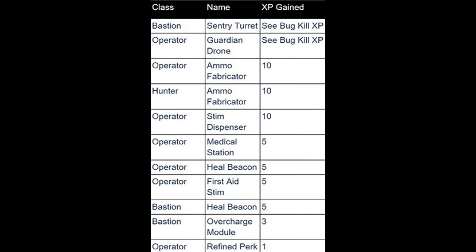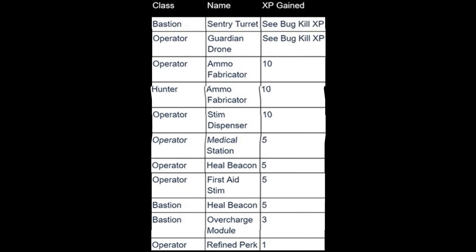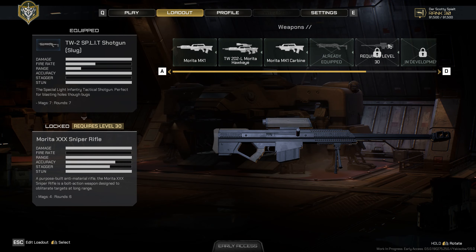Neues Gameplay – Waffen: Das Morata-Scharfschützengewehr, auch als Triple-X-Scharfschützengewehr bezeichnet, ist ein leistungsstarkes Scharfschützengewehr für den Hunter. Die W2 Special Light Infantry Tactical, kurz SPLIT-Schrotflinte, kommt in drei Varianten: für den Supporter eine Pump-Action-Backshot für mittlere Entfernung, für den Hunter eine Pump-Action-Slug für größere Entfernung, und für den Bastion Trooper eine vollautomatische Schrotflinte für kürzere Entfernungen.